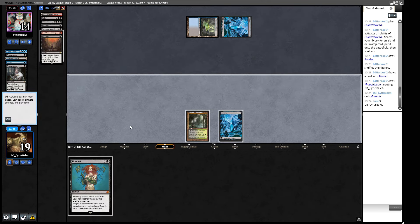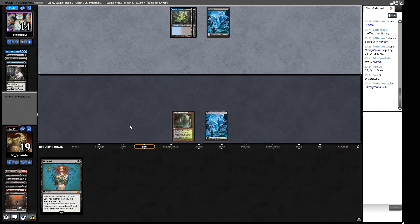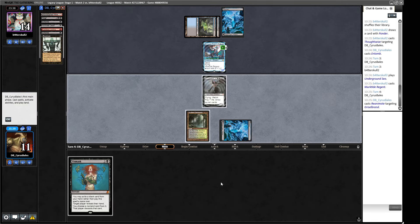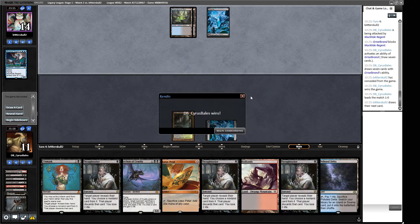The Baleful Strix our opponent pitched to Force of Will shows they're more of a control-y, mid-range-y style list. This looks like a Murktide — and it's a 7/7, so it will fight well against our poor little Griselbrand. I'm not going to pay seven life if our opponent removes our creature, but we can trade and draw seven once the block is locked in. I'm perfectly happy exchanging this for seven cards against a Murktide regent.